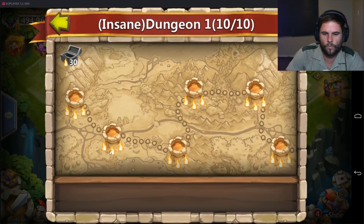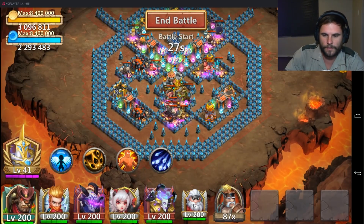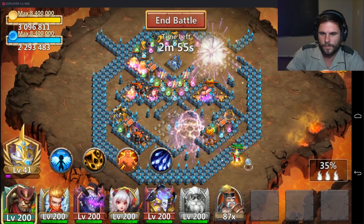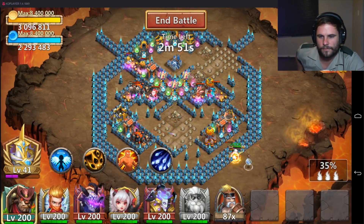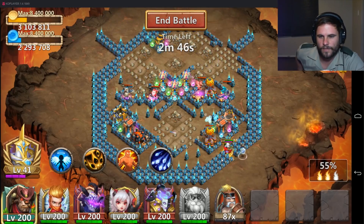Let's start with insane 1.1 — let's see, go Santa go! Nice, not bad for one proc, it's not bad at all. 50% proc twice.